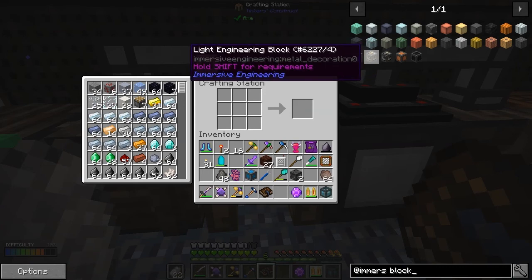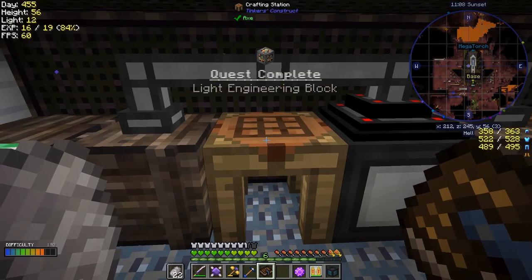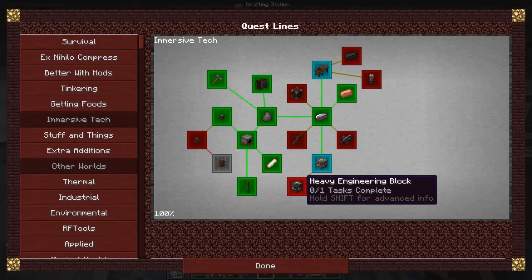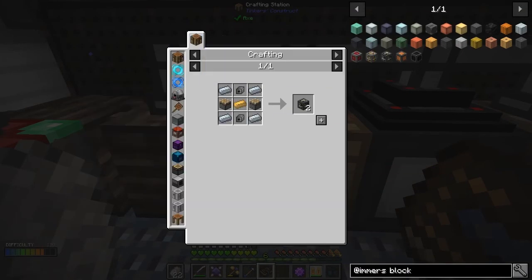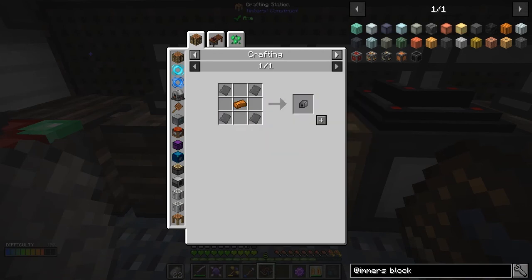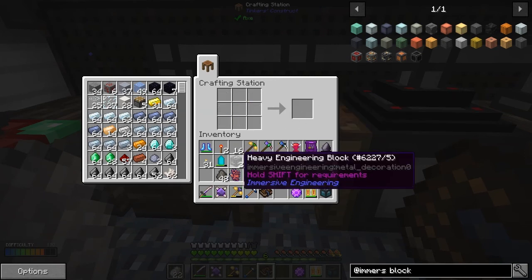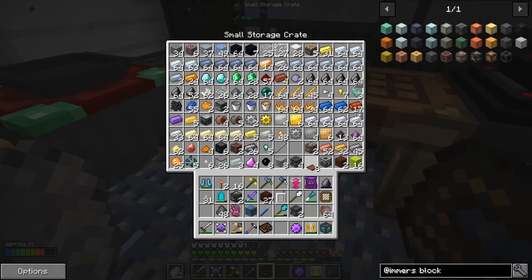We also need to make a light engineering block, but that's just for a quest — let's do it anyway since it makes two and finishes the quest. The light one comes before the heavy one. For the heavy engineering block we need steel ingots and steel mechanical parts — which are just four steel plates around a copper ingot in a cross pattern. We've got those already made, so we can make two heavy engineering blocks.